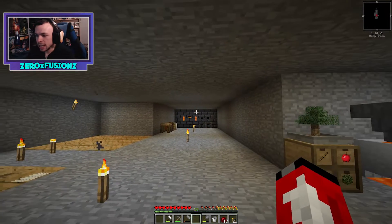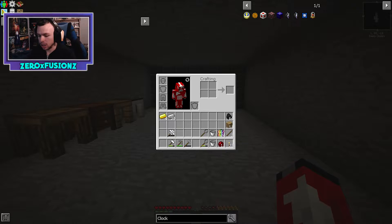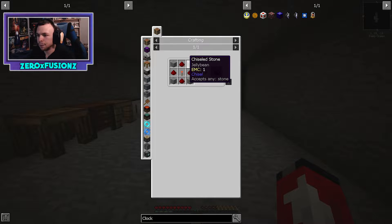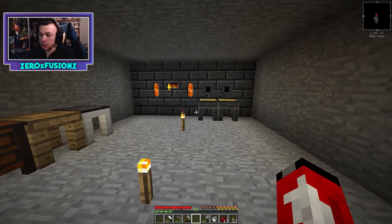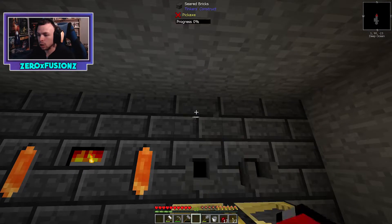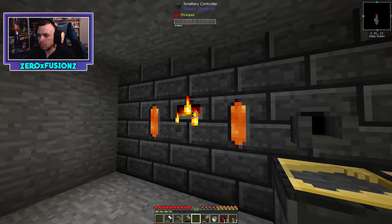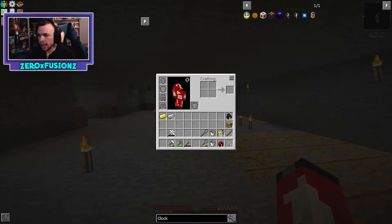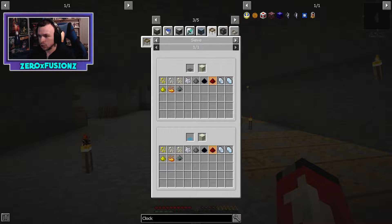In today's episode I want to expand on Tinkers and try to make redstone clocks. To make a clock you need a redstone torch and four redstone — so five redstone total — which is going to make smelting so much easier. To get redstone we need to sieve dust, which we can do with iron or diamond mesh.